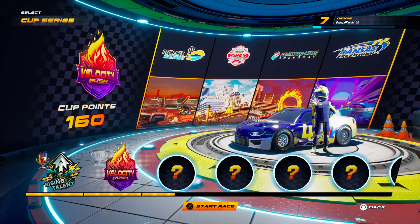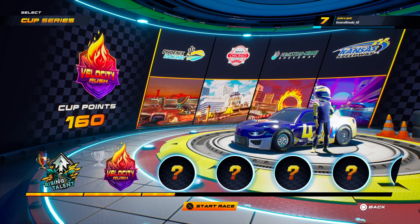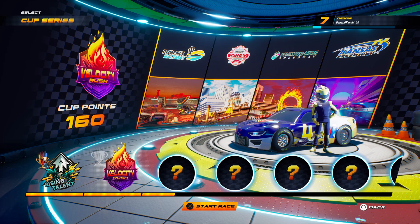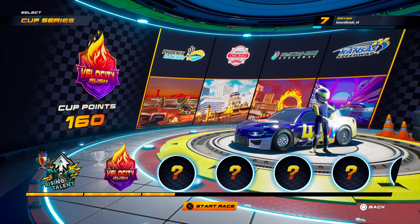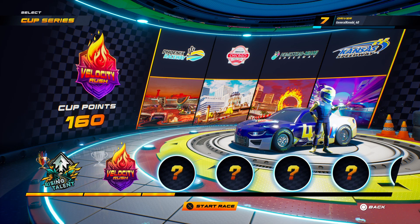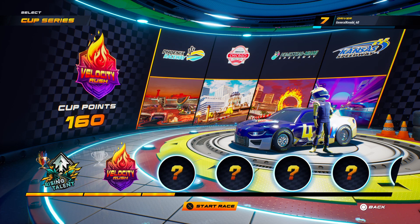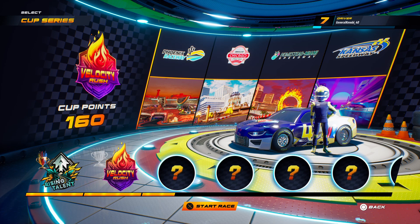So today we are running at Phoenix. We're also running at the Chicago Street Course, which is kind of like the Chicago Street Course, but it's really not. They could have done more to this game. They put Homestead, and then the Kansas! But let's get started everybody, let's get the video started today. Let's go!